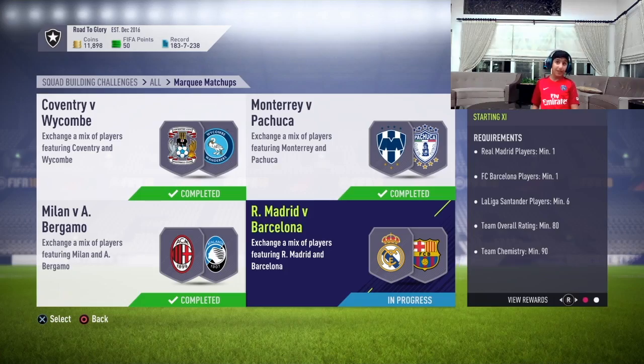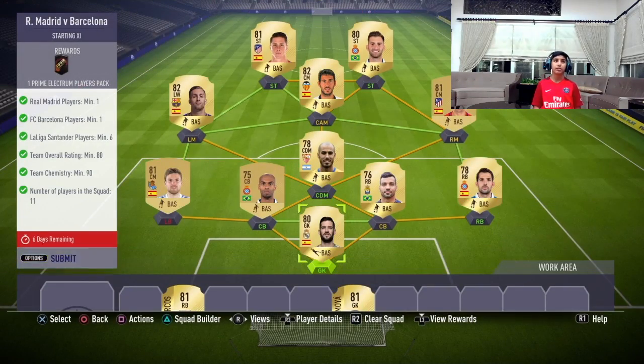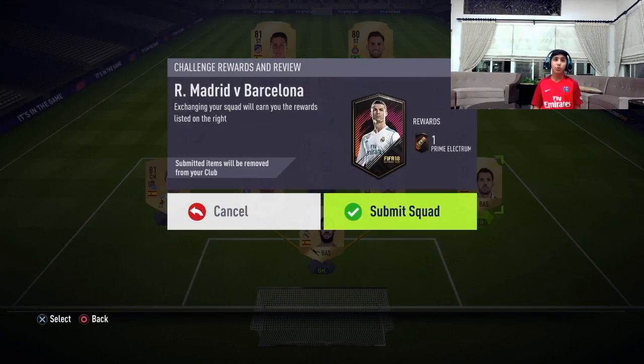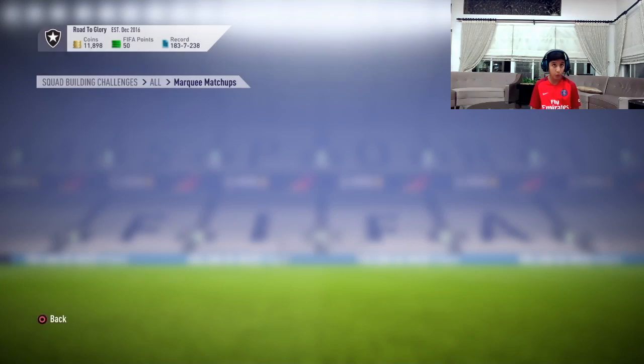And the last one — Real Madrid versus Barcelona, El Clasico — one of the best matches in history, which is on Saturday. This one is Real Madrid players minimum one, Barca players minimum one, La Liga standard players minimum six. The overall rating should be minimum 80, chemistry should be 90, and number of players in the squad should be 11 as usual. This one we got one prime electron players pack, which is a good deal.